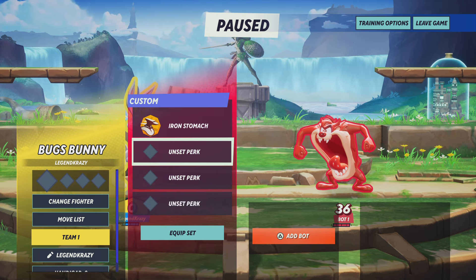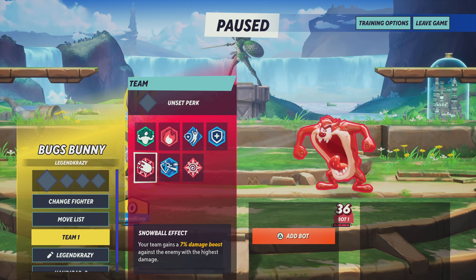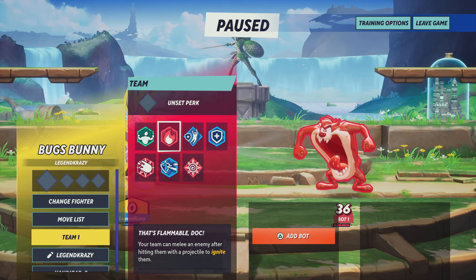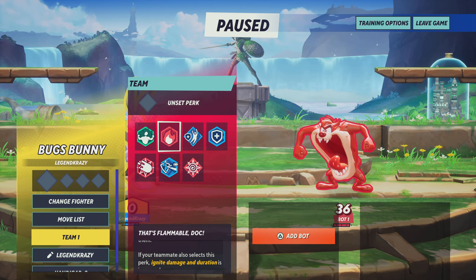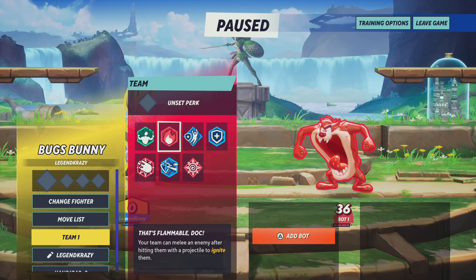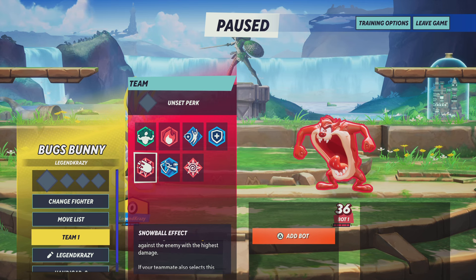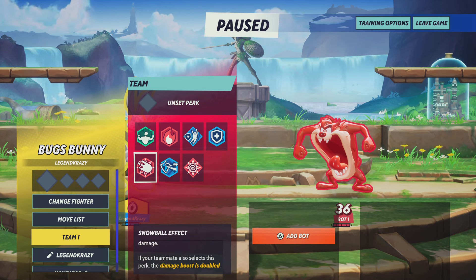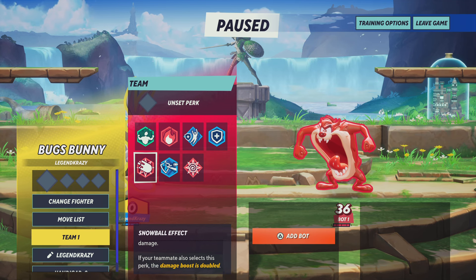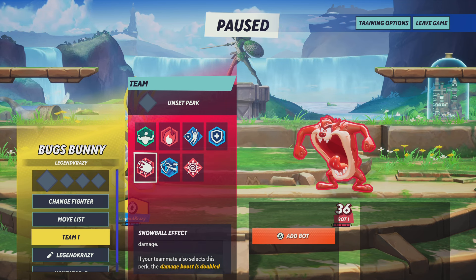Getting into perk slot number 1, we have Pure Submotivations, That's Flammable Doc, Sturdy Dodger, Stronger Than Ever, Snowball Effect, Protective Momentum, and Press the Advantage. You can't go wrong with That's Flammable Doc when you spit out the anvil — you just go after them and ignite them. But the ideal perk here is Snowball Effect. Your team gains a 7% damage boost against the enemy with the highest damage. Spitting the anvil deals extra damage, your tornado does extra damage, your sandwich upper attack does extra damage. It's a good damage beast.